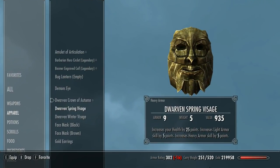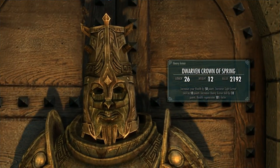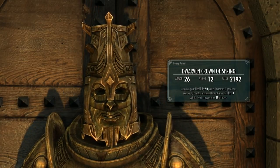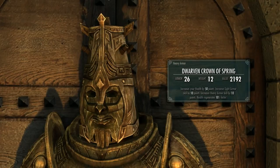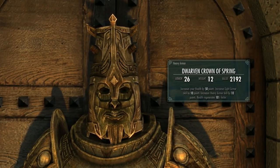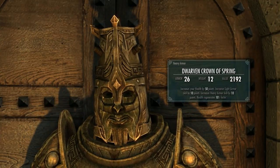Then we have the Spring mask. Again, heavy armour, weight of 5, gives 9 points of armour. It increases your health by 25 points and increases light and heavy armour by 5 points. When put in the crown, armour becomes 25 and weight 12. It increases your health by 50 points, increases light and heavy armour by 10 points, and health regenerates 10% faster.